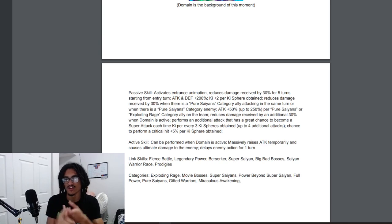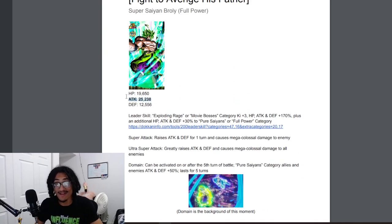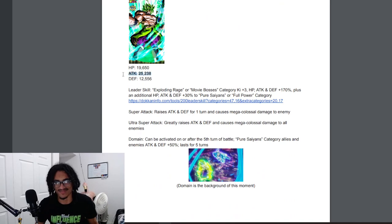I think it would definitely help him to be a rainbow orb changer. Stats almost don't even matter because bro — 25k attack — that's nutty. Two things I'd throw on him guaranteed: give him 20% damage reduction before he attacks so he can hit 80% damage reduction, meaning by the time he gets to his active skill turn he's still sitting fine in the first slot at 80%. And let him be a rainbow orb changer when you have a Pure Saiyans category ally attack in the same turn. He's already going to be doing stupid amounts of damage.